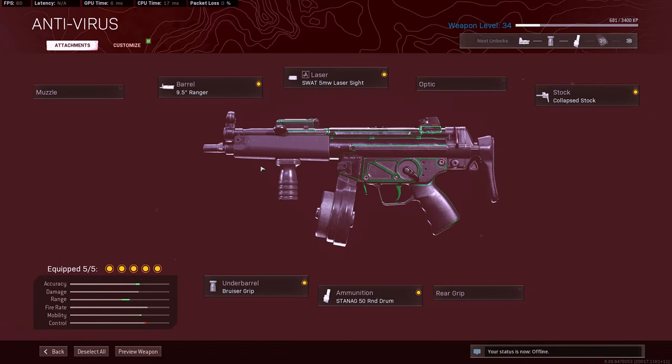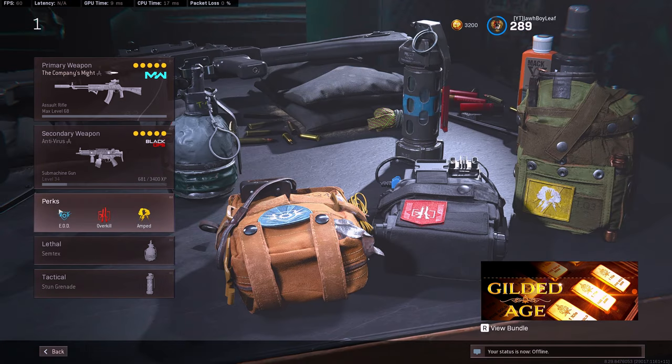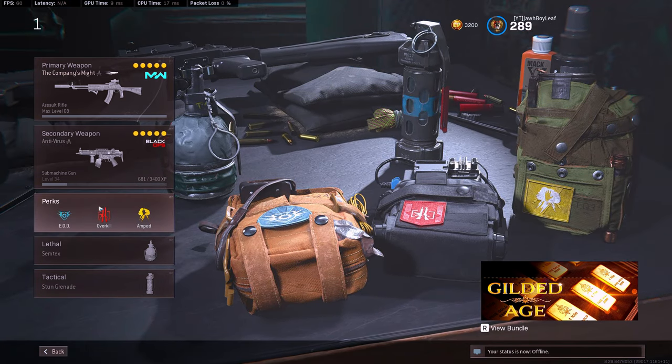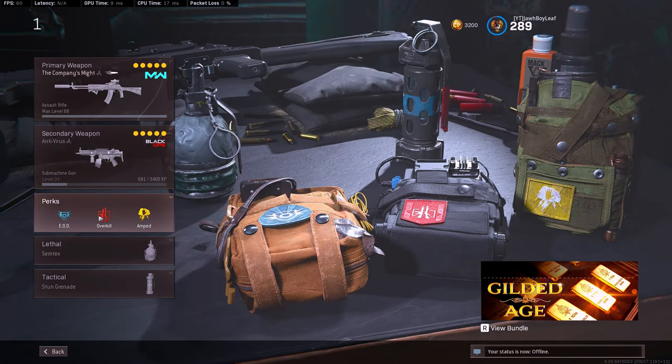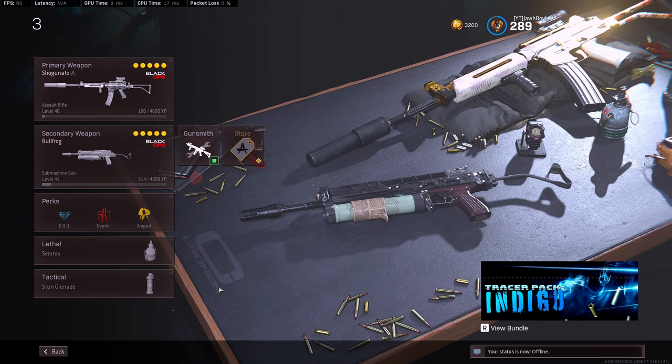I haven't unlocked the no-stock yet but this gun is really fun to use — it has more ammo than the Modern Warfare MP5, so give it a try. For the class I'm running EOD, Overkill, Amped, Semtex, and Stun Grenade. These perks, lethals, and tacticals are what I'm using if I'm not going with Ghost or Restock.